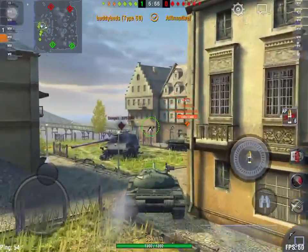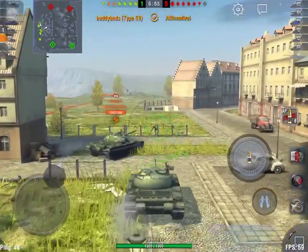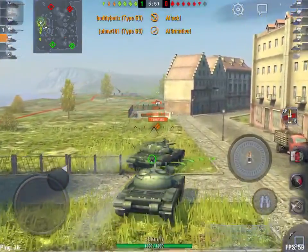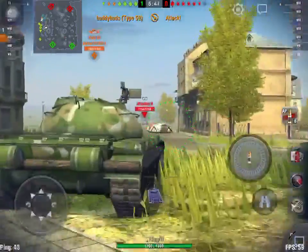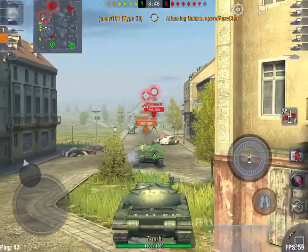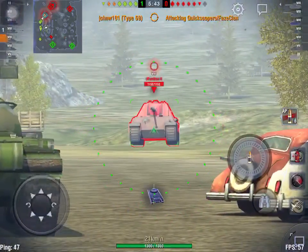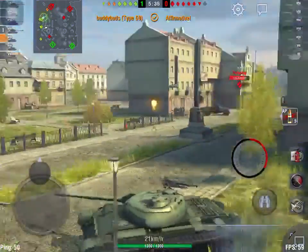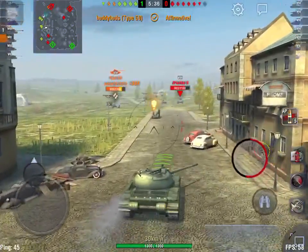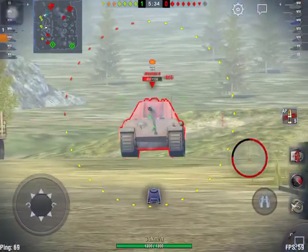We just did some damage on him. That was good. It looks like nobody's uphill. Let's go get this JP. Look out, dude — you're gonna get hammered. Oh wow, he's AFK. Let's attack him and flank him since this guy does nothing whatsoever because he's AFK.